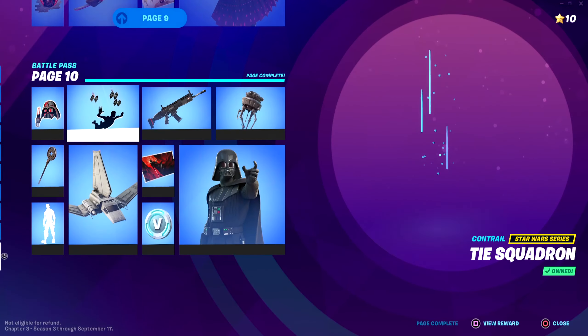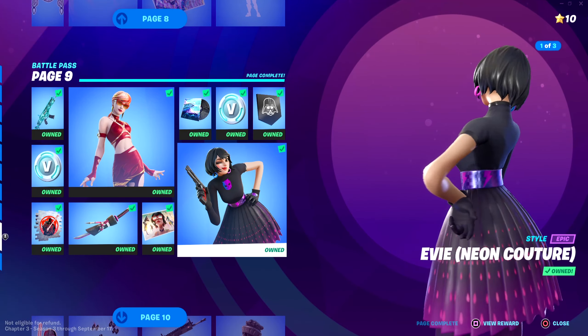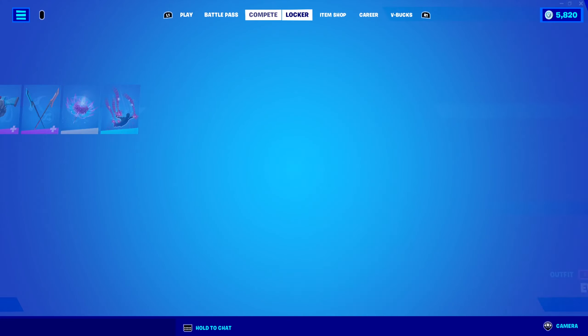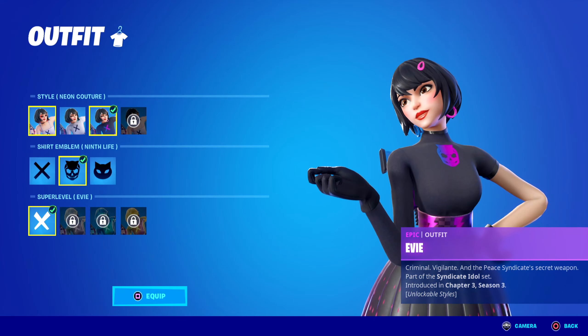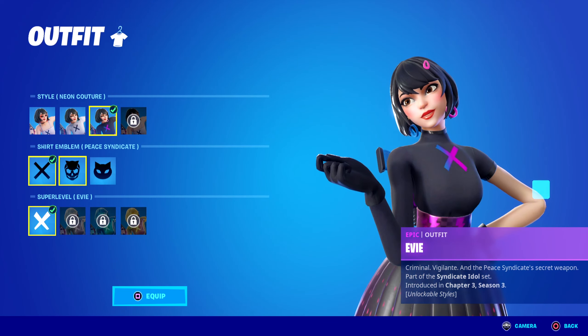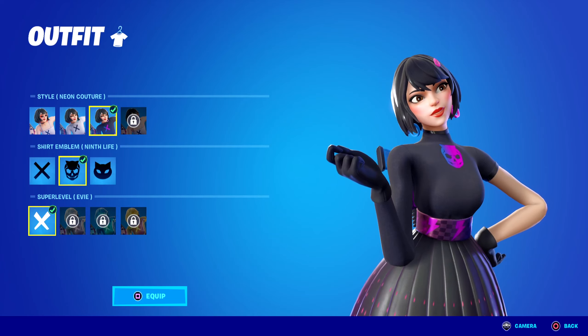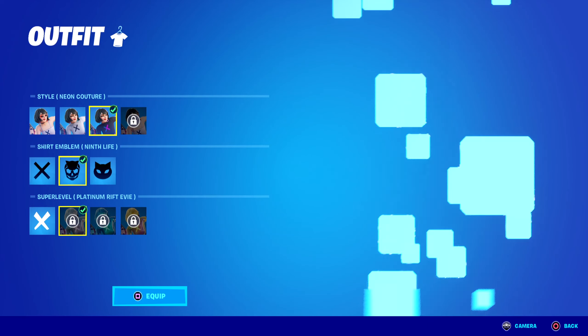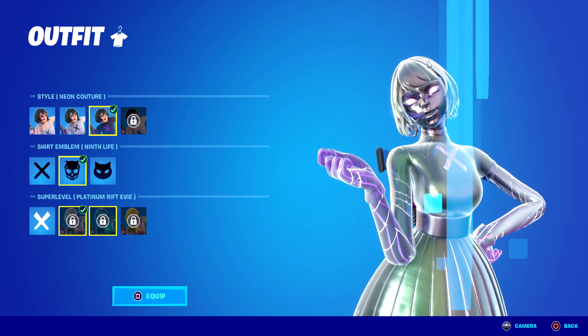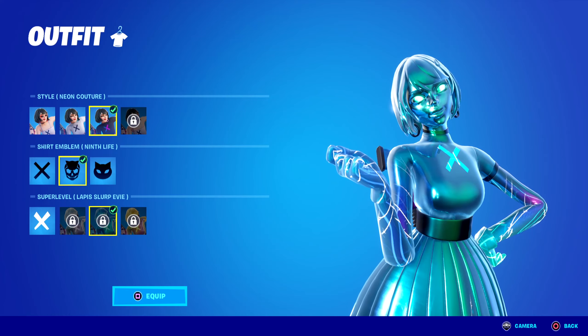This is unlocked on the Battle Pass on page 9 — that's where you unlock her. It's a really cool style and I actually do prefer it for her. If you're wondering what you can combo with, you can unlock the top and change the pattern in the center. I have the ninth life pattern right now, but you can also combine it with other unlocks once you get those, which looks like it will be possible — really nice.